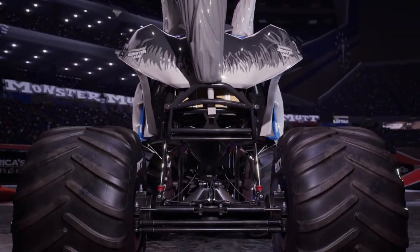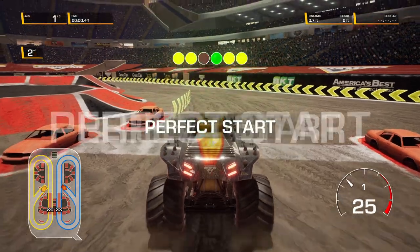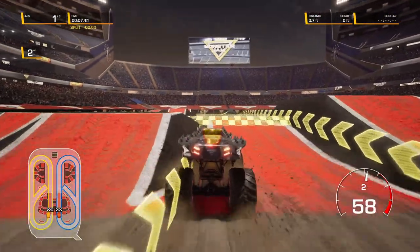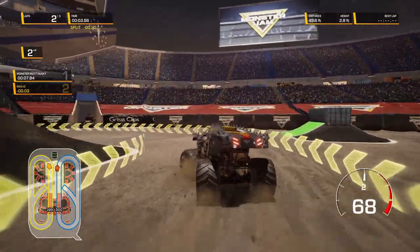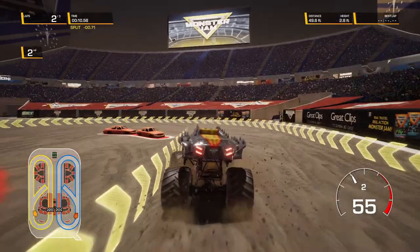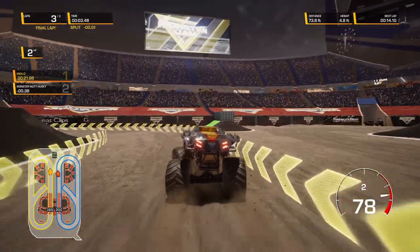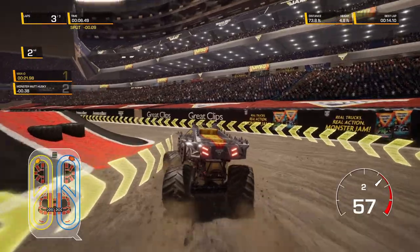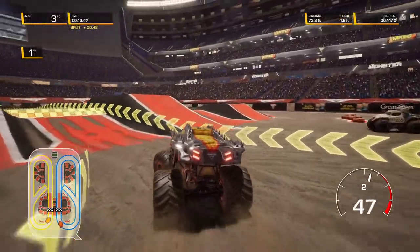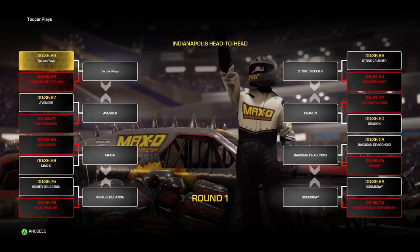Our first competitor is going to be Monster Mutt Husky — one of the coolest non-real-life trucks there is. In three, two, one, go! Perfect start right out the gate. This looks like just a big oval. Got to go a little slow going over that little ridge. Slow it down coming around the corner — got a long straightaway, which is good for building up speed, but then you have to kind of jam on the brakes and don't clip over the crush cars. We made it, just barely though. That was a tight race. Husky is out of the way.